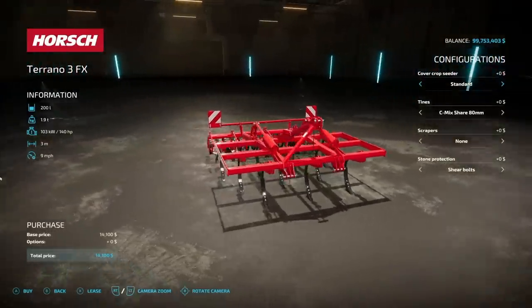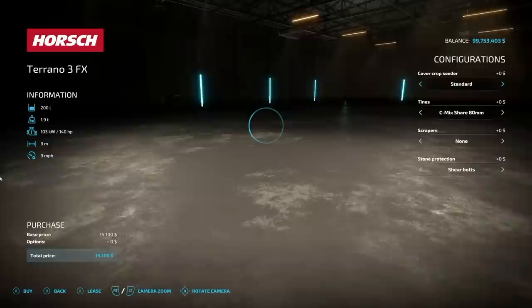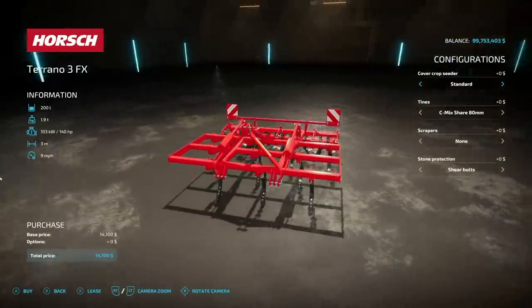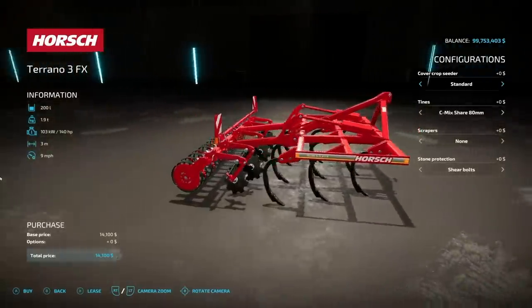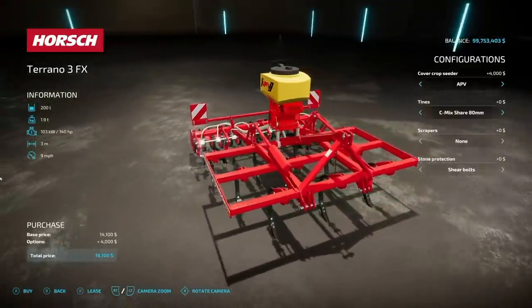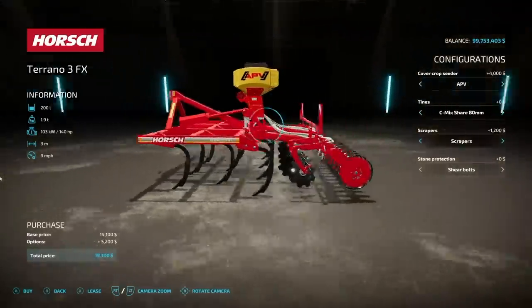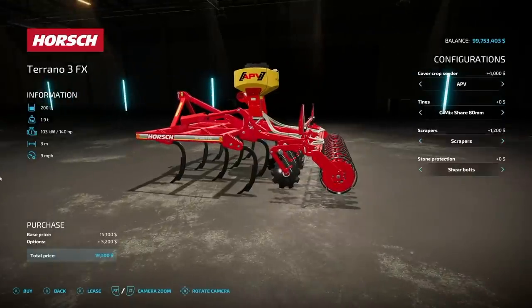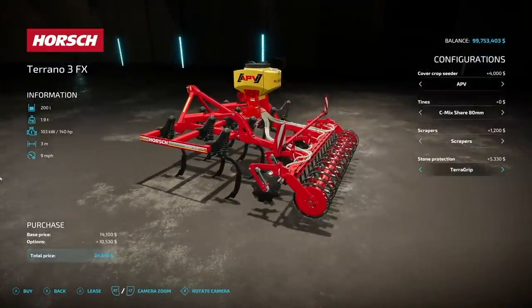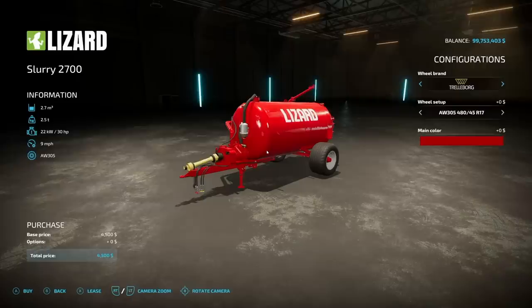Next up is the Horse Toronto 3 FX. It holds 200 liters — I believe fertilizer — and it'll also do grass, cover crop, and canola. It requires 140 HP at a 3-meter working width, 9 miles per hour. It starts as a 3-meter cultivator, but you can throw the APV on top and it becomes a direct drill. The tines and scrapers can be changed, and you've got different tine types — shear bolts or Terra Grip.